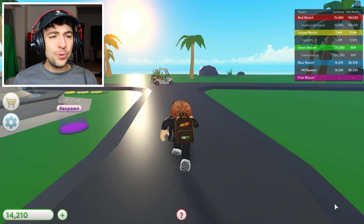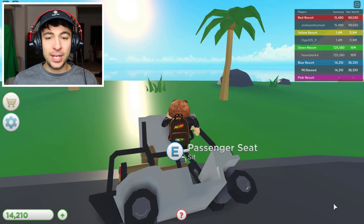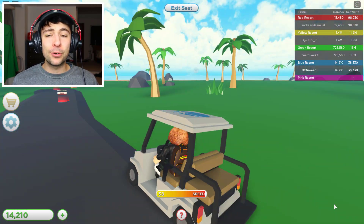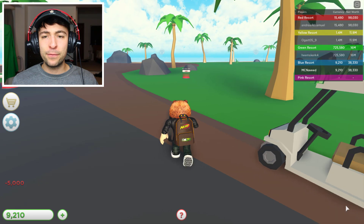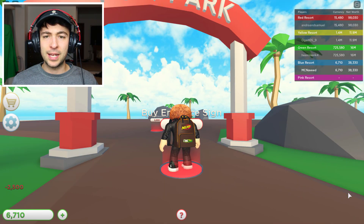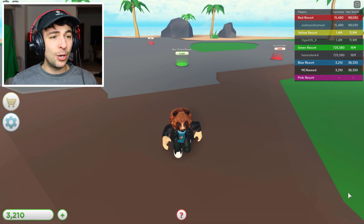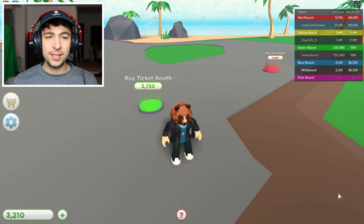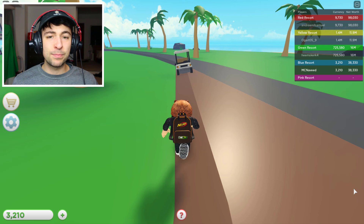It's a brand new day and we have almost 14,000 to 15,000 cash — that's great. Let's drive our golf cart to the nearest location. Let's build the dirt path which leads to another building. Let's buy the entrance sign — oh it's a fun park! So we're going to be building a theme park. I want to buy the ticket booth first because it's green, and I think green means you get more cash.